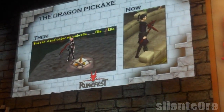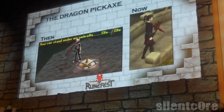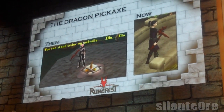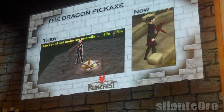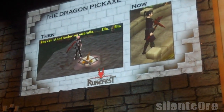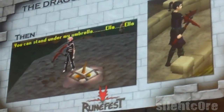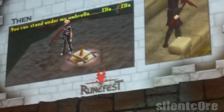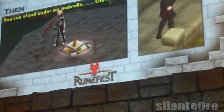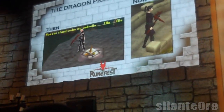One thing that QA do when we get content is to also give feedback. You can see here on the left what the dragon pickaxe originally looked like when it came into QA. It wasn't particularly impressive and, to be honest, looked like an umbrella. So we gave feedback, said that it's not suitable. And now you can see on the right the version that is in the live game. This happens all over the game — a lot of the time, content changes drastically from when it enters QA to what actually gets released.